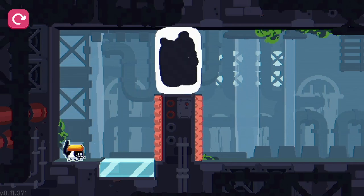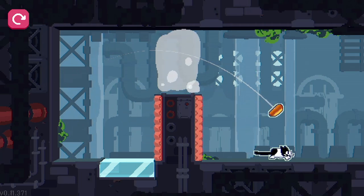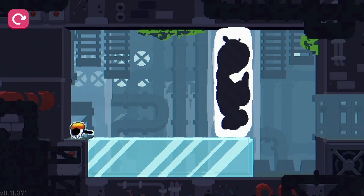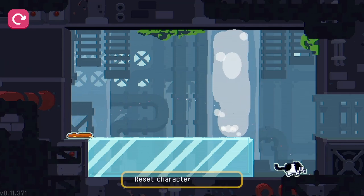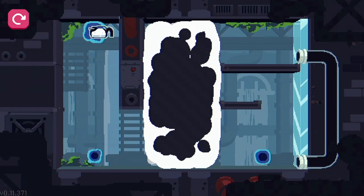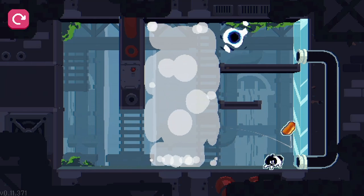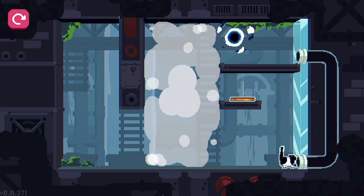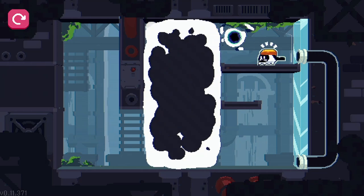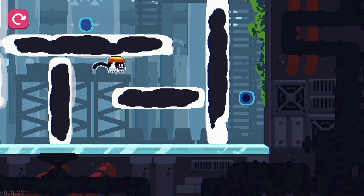Toast can jump on glass. Nice. I really think the mechanic is quite cool. We can hold R to reset characters. I really think the mechanic is kind of cool.